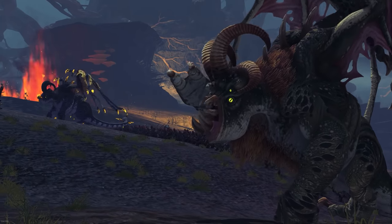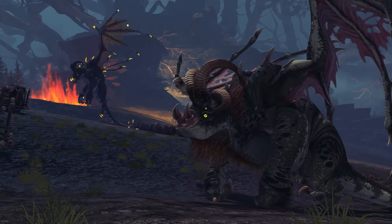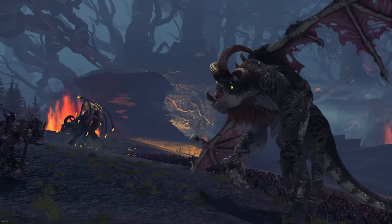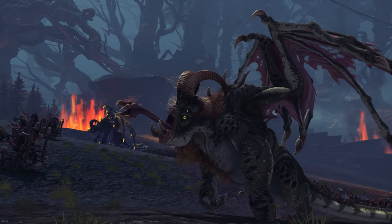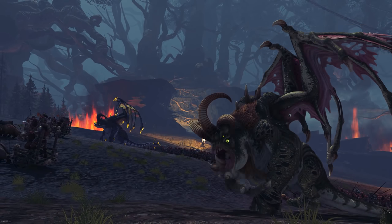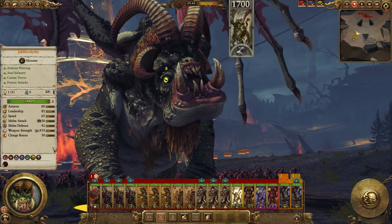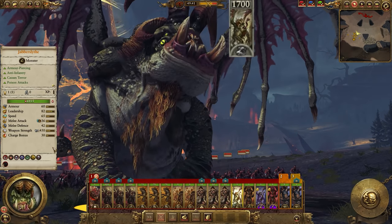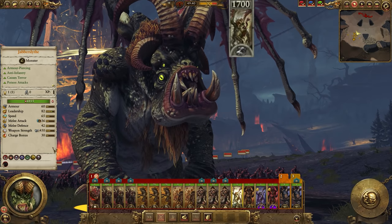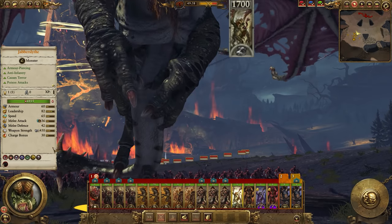But of course, we can't talk Silence and Fury without discussing the Jabberslych — the creature that would have taken the entire art budget for Attila's Age of Charlemagne DLC to produce. Many years later, we finally have it, and it is as hideously beautiful as we could have possibly expected. At 1,700 gold, this is a non-flying, poison-spewing infantry blender with a mortis effect, and is best used against low-leadership factions like the Skaven and, ironically, the Beastmen. You could throw Vampire Counts and some others in there as well. If you think your opponent is going to swarm the field in bodies — lots of skinks, lots of clanrats, lots of skeletons and zombies, maybe even dwarf warriors — the Jabberslych's life is the way to go.